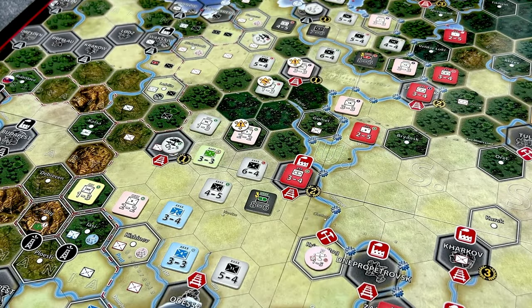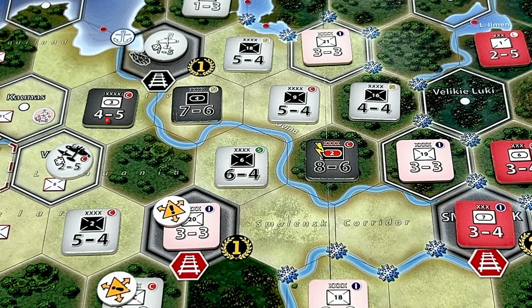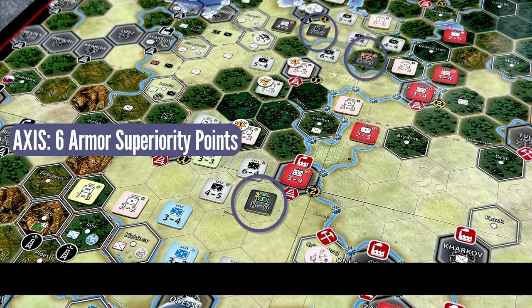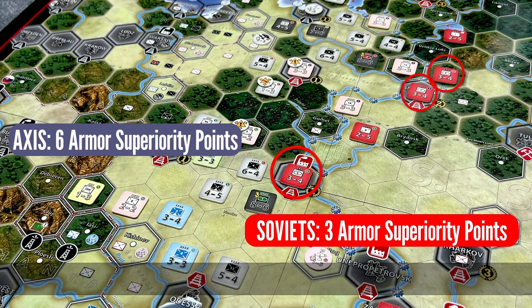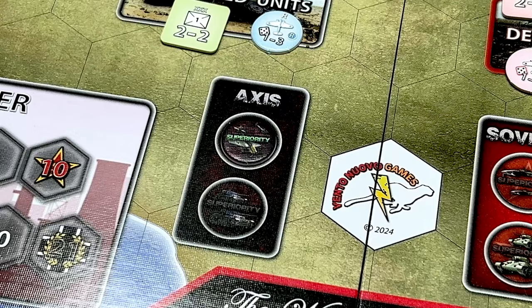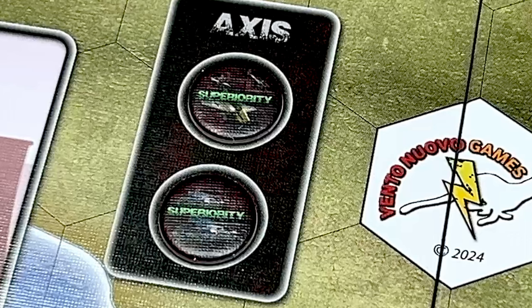In this example, the Axis player has four armor units in play but only three of them are valid for armor superiority — that is, they are organized, supplied, and upfront, or organized, supplied, and adjacent to a friendly upfront ground unit — and all three valid armor units are at full strength. The Soviet player has three valid armor units for armor superiority and all Soviet armor units are at cadre level. So the Axis has a six to three advantage, giving them armor superiority for the phase. We place the armor superiority marker on the board on the Axis side.